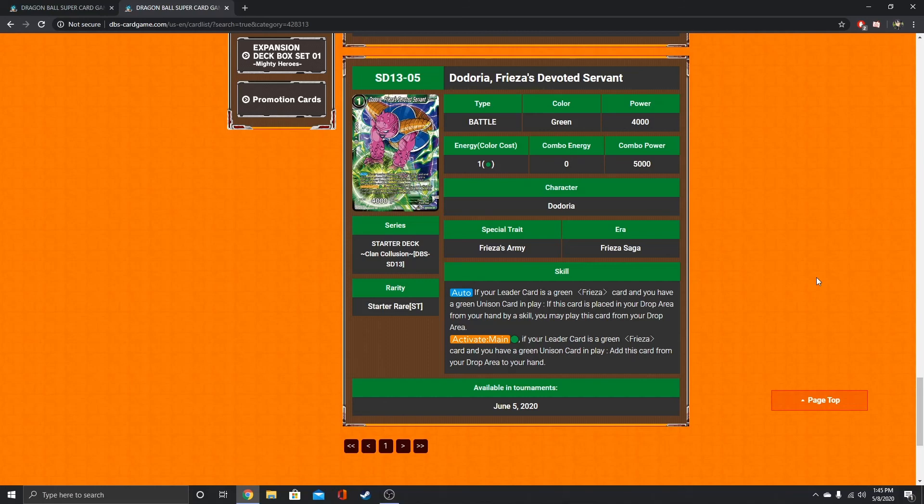Dodoria — this is the card I like with the new Frieza Zeno Unison. If your leader card is a green Frieza card and you have a green Unison card in play, if this card is placed in the drop area from your hand by a skill, you may play this card from the drop area. So basically you do the plus one on the Frieza Zeno, discard this card, it goes to the drop, gets played out, activate the Frieza leader and make your opponent discard a card. Activate Main: if your leader card is a green Frieza card and you have a green Unison card in play, add this card from your drop area to your hand. So you can keep recycling it — it costs one green, but you keep getting this combo off without losing card advantage.